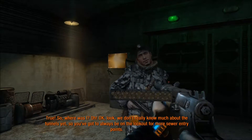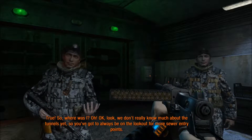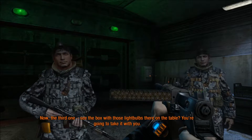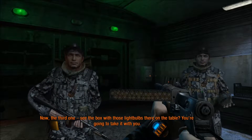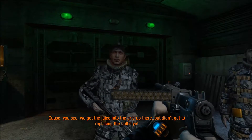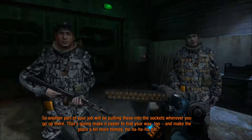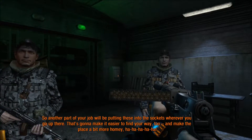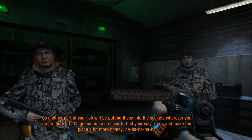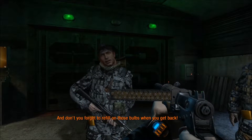We don't really know much about the tunnels yet, so you've gotta always be on the lookout for more sewer entry points. Now the third one — see the box with those light bulbs there on the table? You're going to take it with you. We got the juice into the grid up there but didn't get to replacing the bulbs yet. So another part of your job will be putting these into the sockets wherever you go up there. That's gonna make it easier to find your way too.